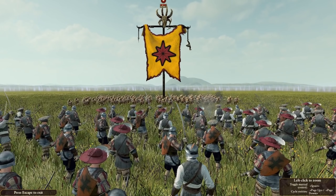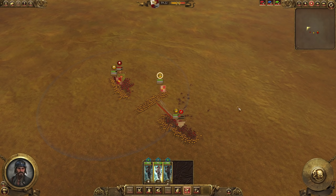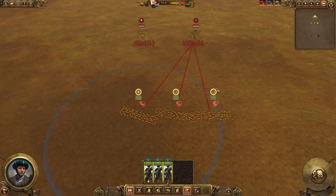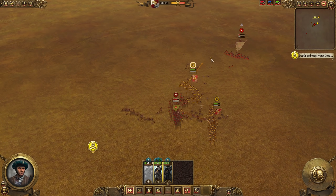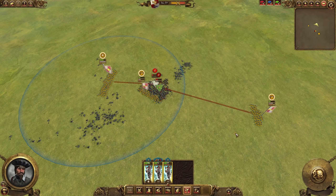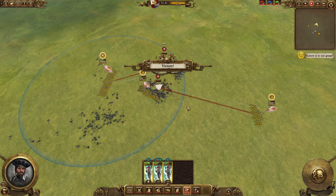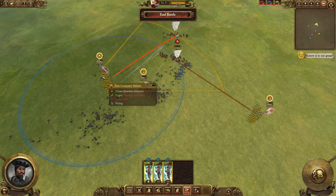Free Company Militia are insanely strong in the right conditions. Their armor piercing damage is very low, but compared to archers, they can actually stick in melee combat for quite some time. If you take a look at this example with three archers and two orc boys, the archers actually have a pretty hard time. With Free Company Militia against three orc boys, you can see that they do a lot better — they can hold the line a lot longer than archers, which means in situations where the enemy army is about equal, Free Company Militia will be trading much better.